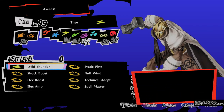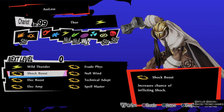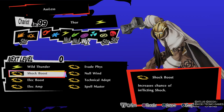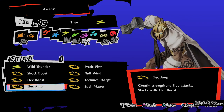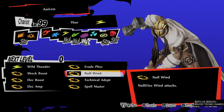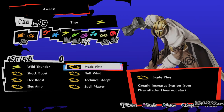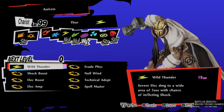Now for Thor — since it's electricity you need Shock Boost also. For Thor there are basically five skills you want to prioritize: Shock Boost, Electricity Boost, Electricity Amp, Spellmaster, and Technical Death. I was lucky enough to find Null Wind because Thor is weak against wind, and I'm using Evade Psi because I didn't have Null Psi. I'm using Wild Thunder.